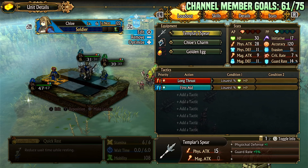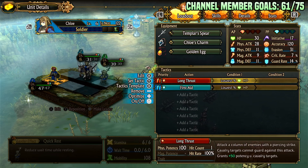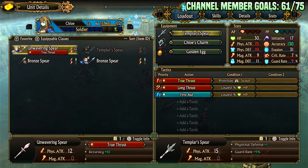This is my favorite team comp in the early game — it's one of the best things going. Set First Aid to Lowest, because by default it heals people who barely need it. You can also adjust Long Thrust targeting as needed. You can run the Unwavering Spear on Chloe or another soldier so they get True Thrust, which is a lane nuke that hits thieves. Once they hit level 10 they can also Javelin backliners, giving you huge utility that fills in weaknesses for your team.